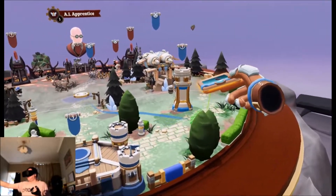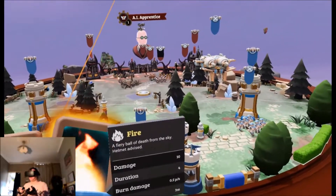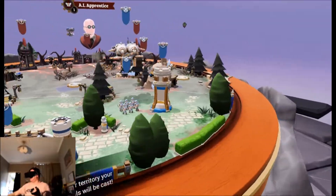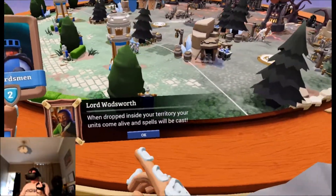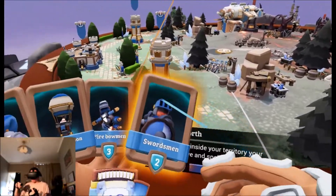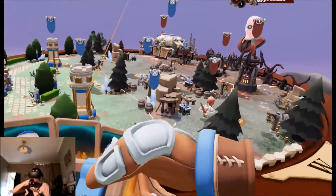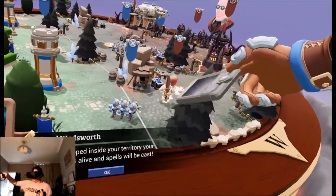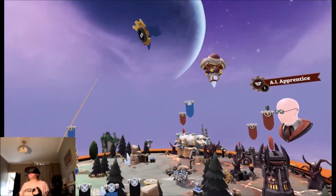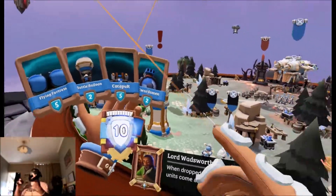Okay we have a flying fortress. He's sending out little men as well, look! Let's put some martyrs here as well. Fire! Kill them guys — that was cool. Now you can move the table around, look. When dropped inside your territory, your units come alive and spells will be cast. I've got five omen here. I need to kill this guy here and put a knight here as well. If you played the original Sky World, this is very similar — you know how all the controls work.